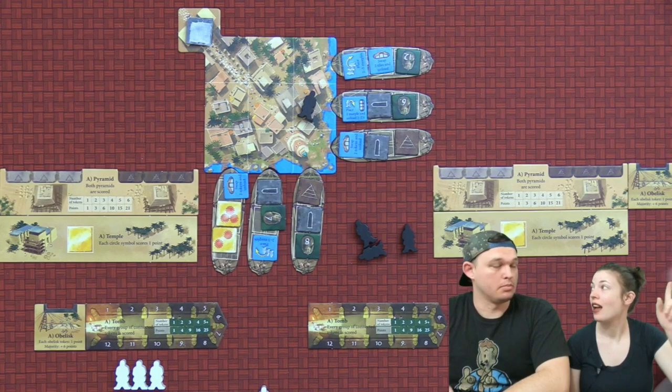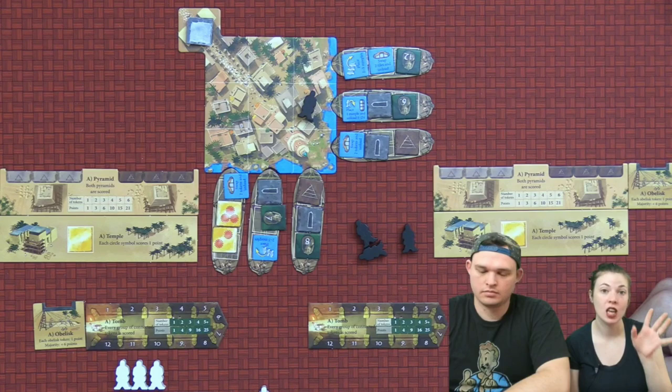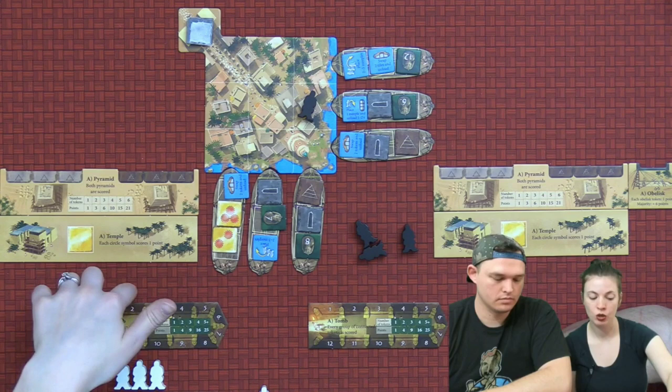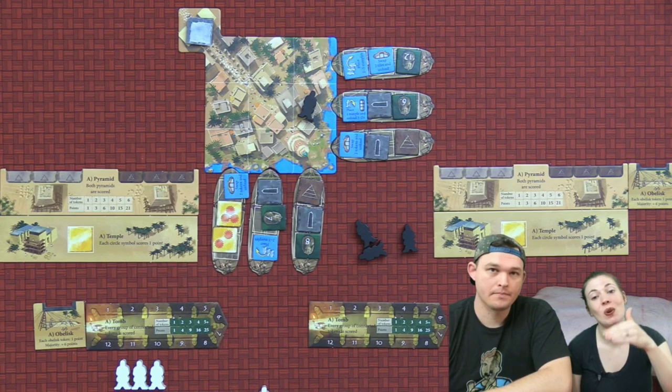The last thing is the tomb, numbered one through twelve around here. You want to try to get them in order — the biggest chain you have in order is going to score you points. If you had just one, it scores you one. If you had one and two, that's four points. If you have at least five in order, it's going to score you 25 points — it maxes out at five. But it's going to be really difficult to get five in order because you're going to be fighting with your opponent — they're going to see what you're doing.